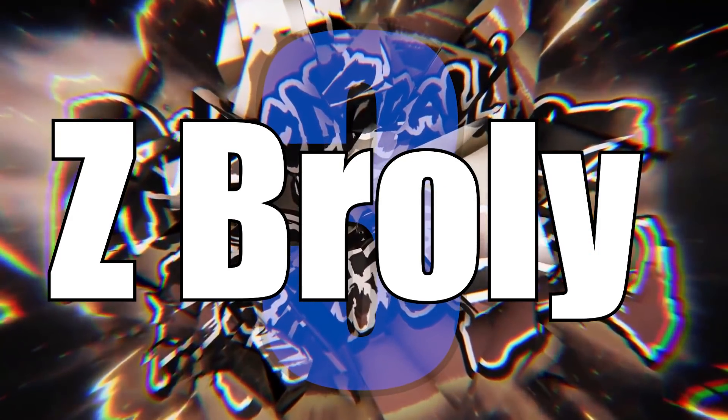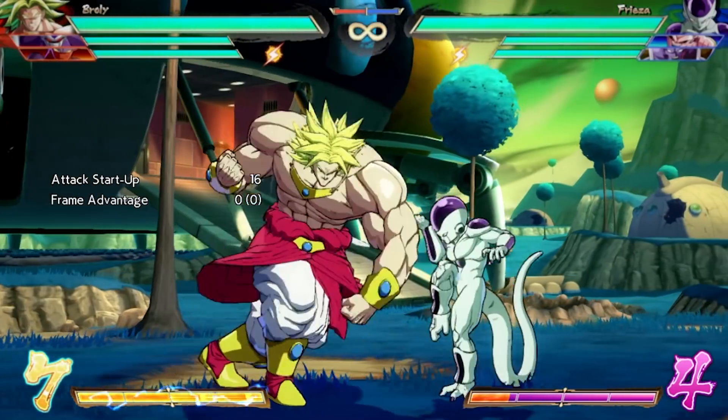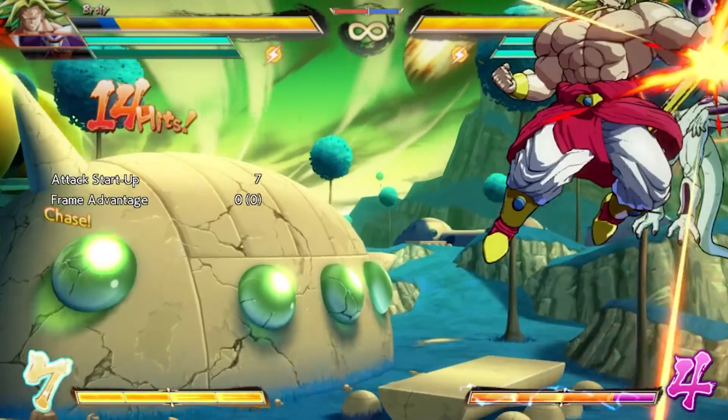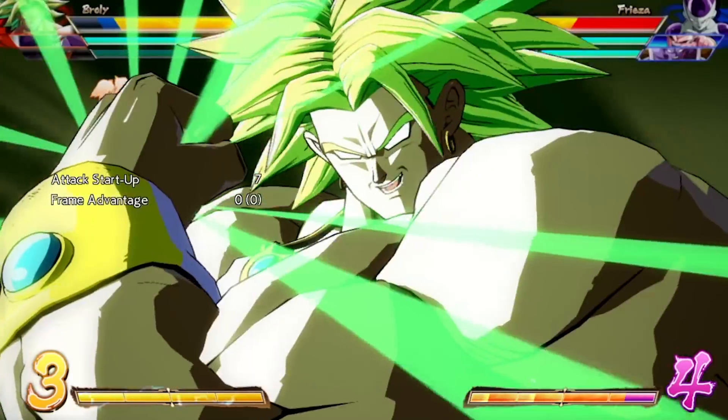Number 3: Z Broly. We finally made a list where Z Broly isn't top 2 — but even that's debatable. In terms of reversals, Broly's Armored Lariat is an absolute icon within the fighting game community. Equipped with 10 points of armor, his Lariat can carry you full screen and cause massive damage when either chained with super or follow-up assist calls.